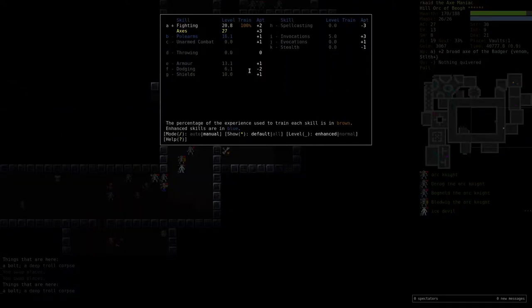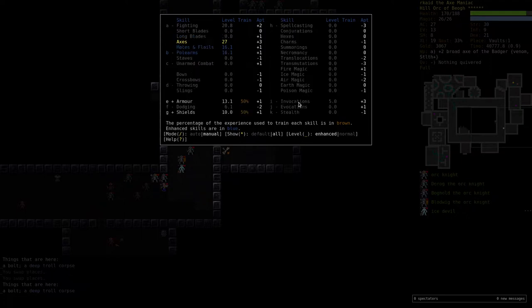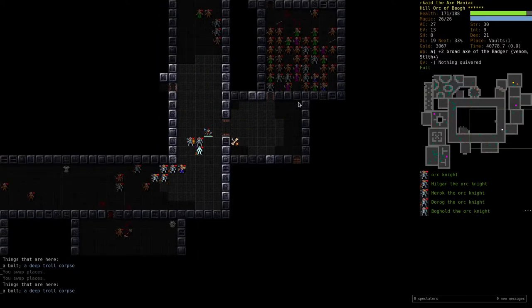Axes are maxed now. Let's get some more armor training and shields. We have some polearm skill because of our axes — of course it cross-trains. Same goes for maces and flails.